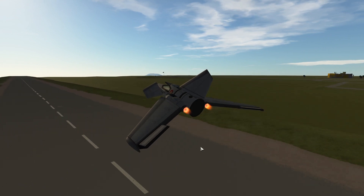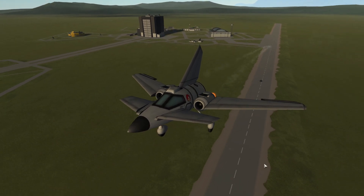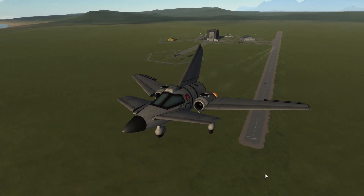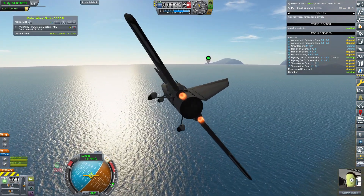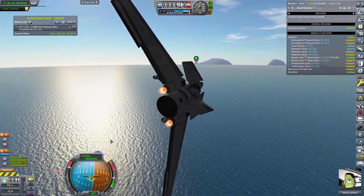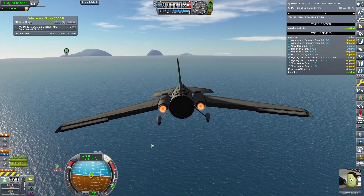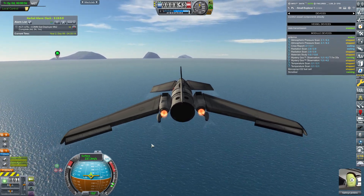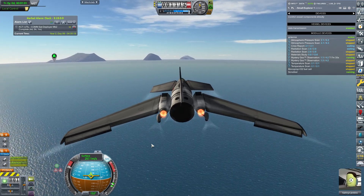Beautiful, isn't it? Look at it go — a small plane that could! I think this is worthy of a screenshot. Target is the island runway, so let's turn towards it. I'm not going directly because I want to be aligned with the island runway when landing — I'll go sideways and then activate navigation to make sure we're heading toward the correct runway.